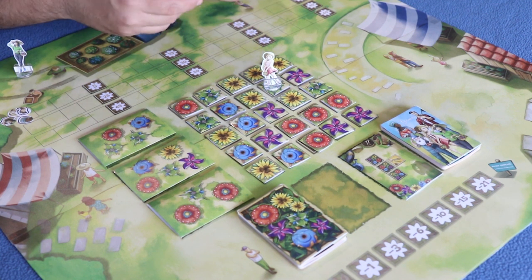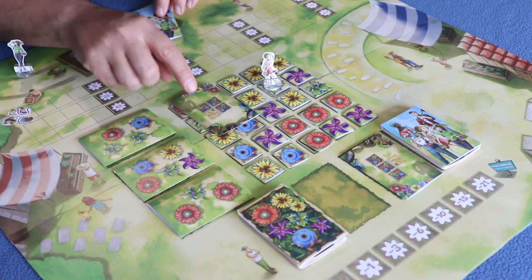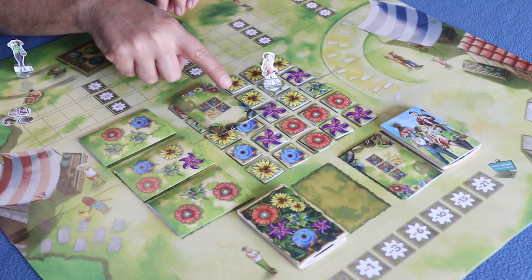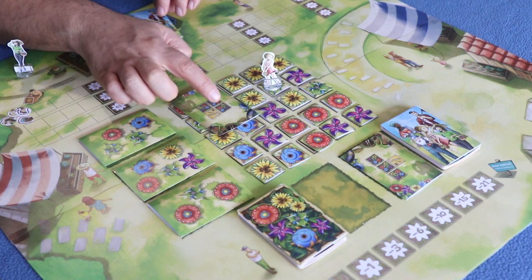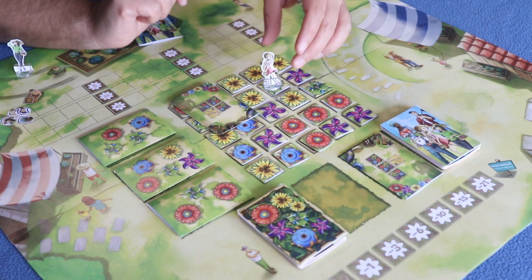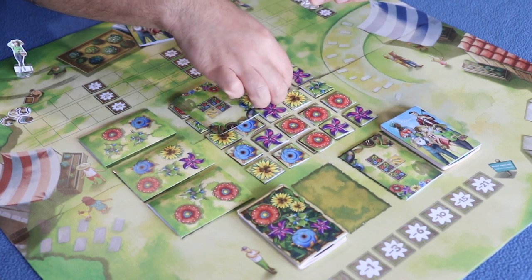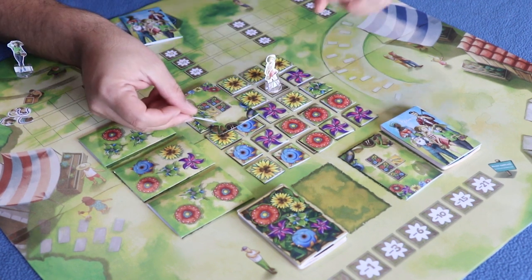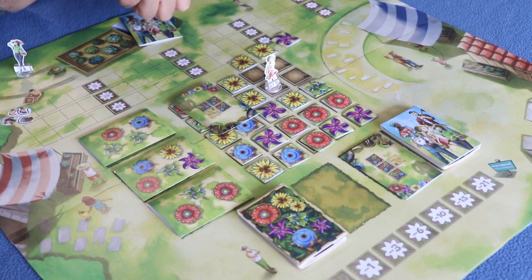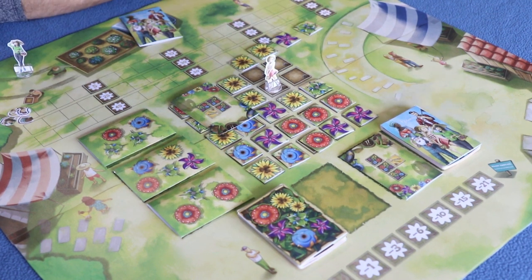For example, if I play this card, I look at this icon to determine my location within the pattern, and then I collect that tile plus the other three around it. So in this case I collect this one here — where I'm located — plus one, two, three. So I've collected these four flower tiles.